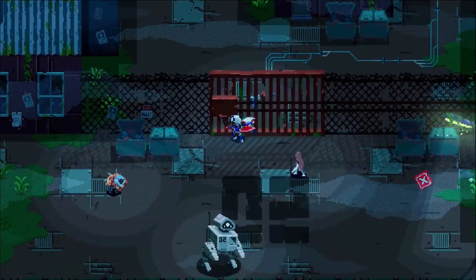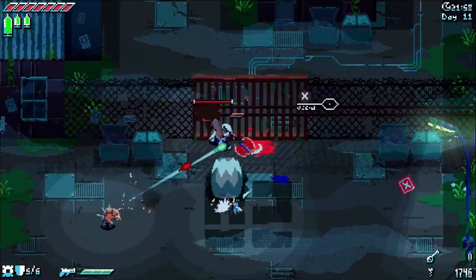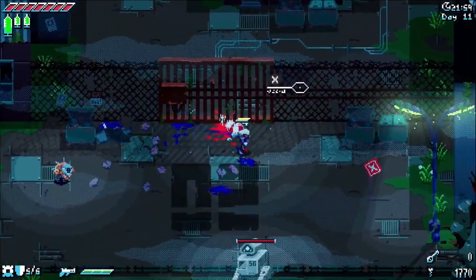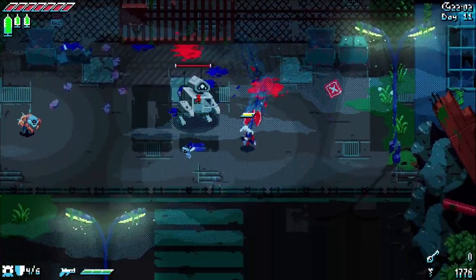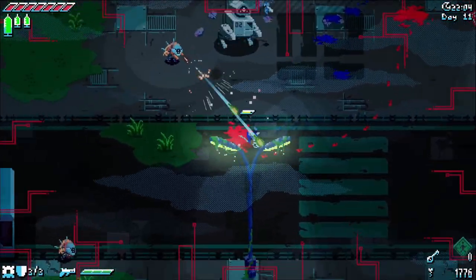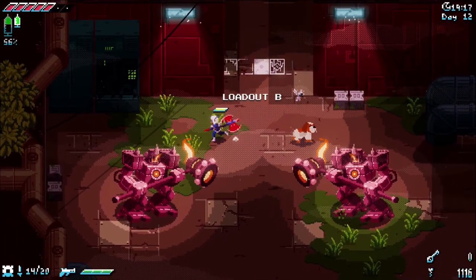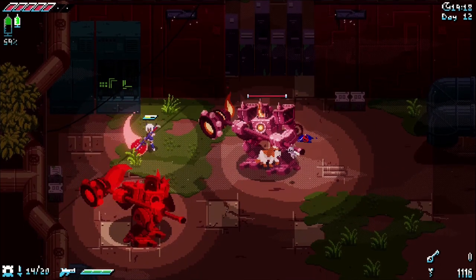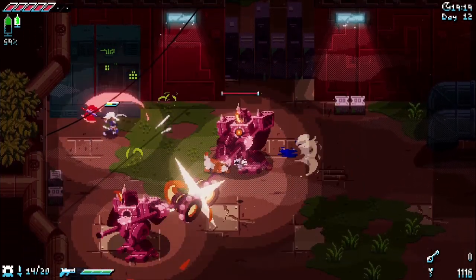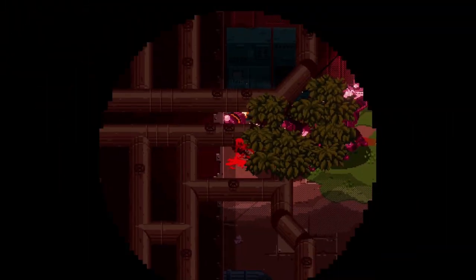Everything about an enemy's actions are telegraphed — from the animations and sound design to basic red warning markers. When all of the important information is clearly understood, all that's left is your reaction time. You won't make mistakes that don't feel like your own. My only complaint is that enemies will flash when they're taking damage. That flash makes it hard to look for moments where enemies turn red to convey an incoming attack. That's not the only way attacks are telegraphed, just the easiest and most consistent to read.